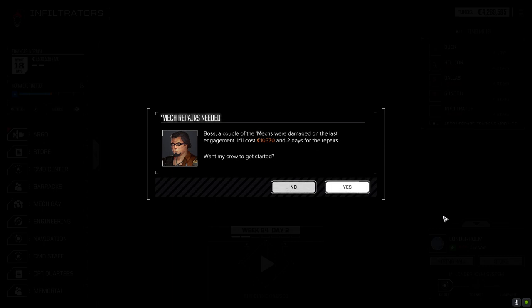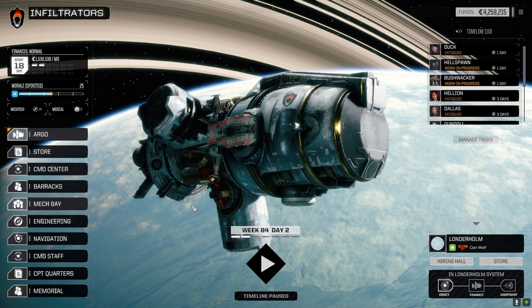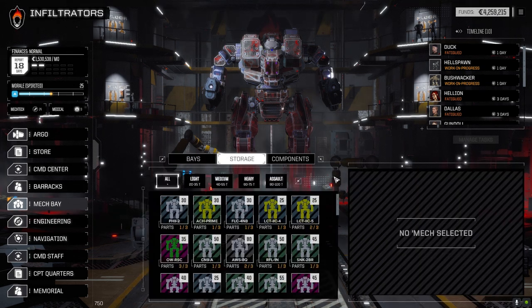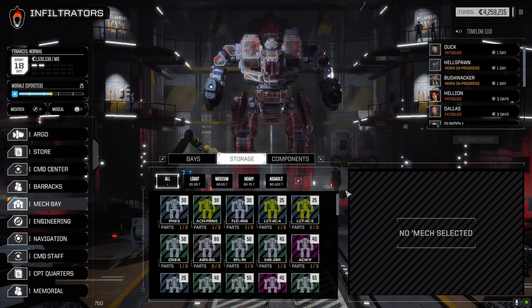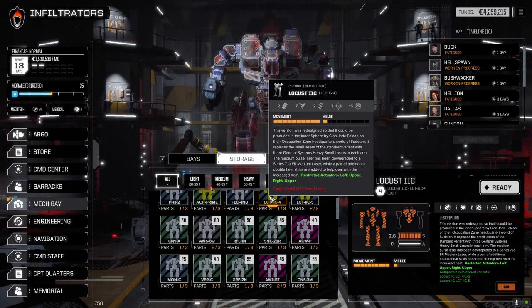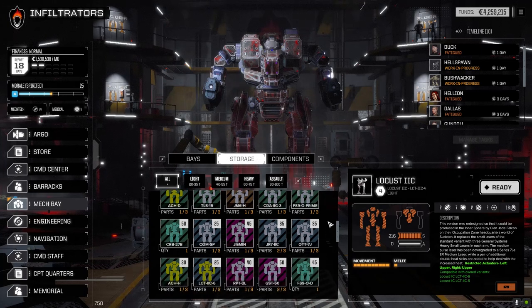10,000 in two days for repairs — that's nothing. Well, that was pretty bad for that. Sorry — that was two and a half skulls, I think it was just terrible. Alright, let's have a look at the mech bay and assemble those mechs. We had the Owens — ready that guy. Beautiful. And then the Locust 2C.